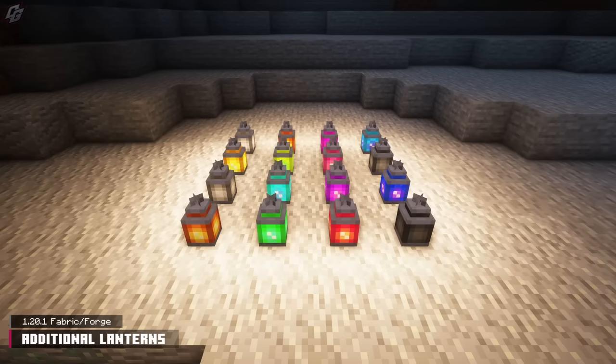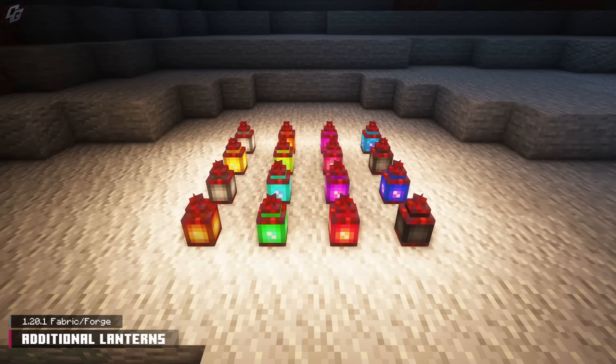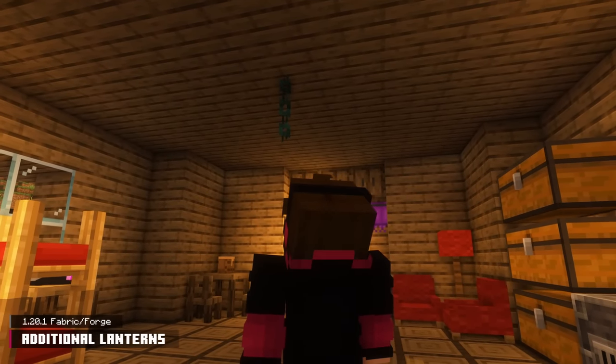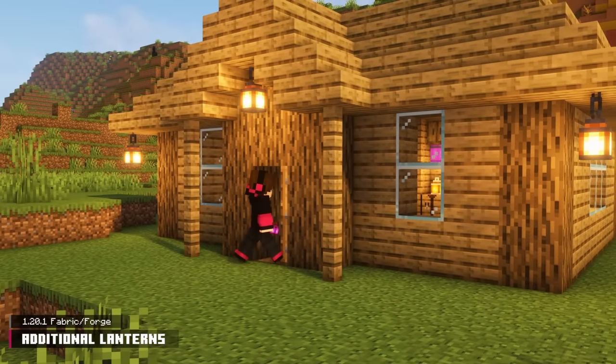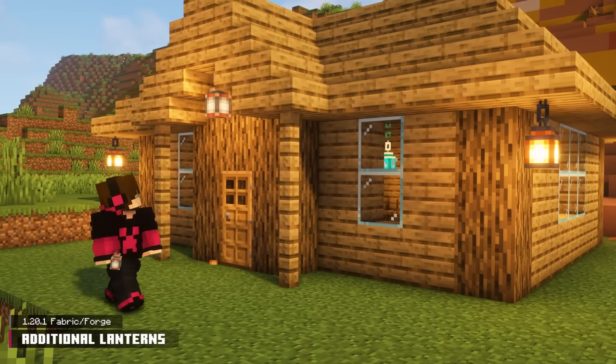Move aside — it's time for Additional Lanterns to shine. Pick from an assortment of 16 colors and 20 material types. 19 chain variants are also available, resulting in nearly an endless combination of craftable chains and lanterns. This is yet another subtle and situational mod, but it's wonderful to have more than two lanterns to choose from.